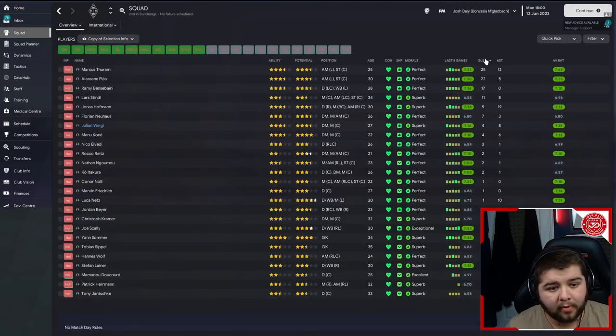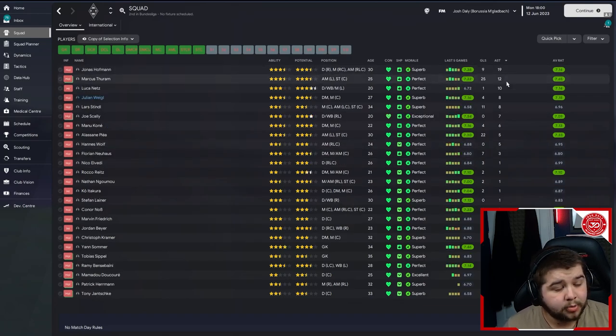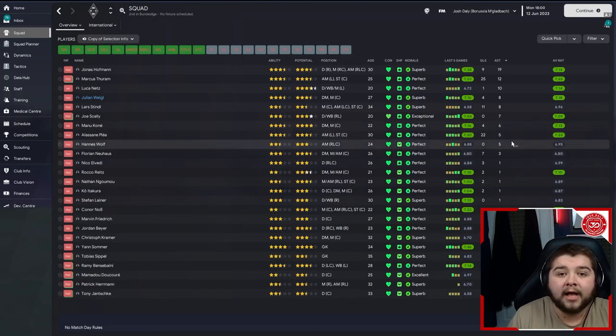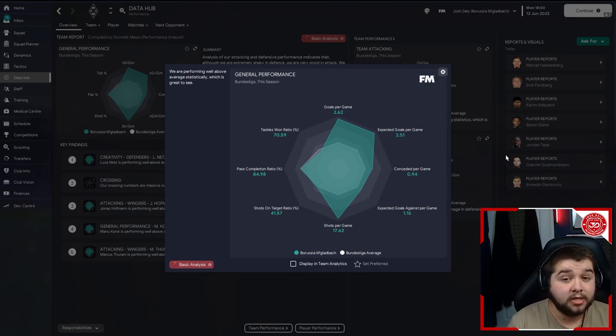If we go in terms of the squad, we'll go by goals again. We're going to see 25 coming in from Turan, Pli with 22, 17 for Benabasi, 11 for Stindl, Hoffman with 9, 7 for Nahaus, Kone with 4, 3 for Evaldi. In terms of assists, we've got 19 for Hoffman, Turan with 12, 10 for Luka Nets, Julian Weigl with 8, 8 for Stindl, Scali with 7, 6 for Kone, Pli with 5. Not as nuts as the French league, but we were a severe underdog in this division. Overall, still a very good performance — 2.62 goals per game and only conceding 0.94.